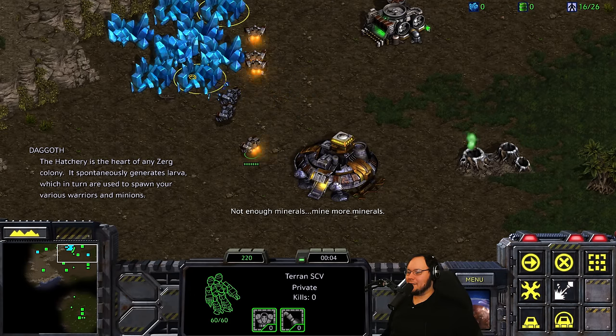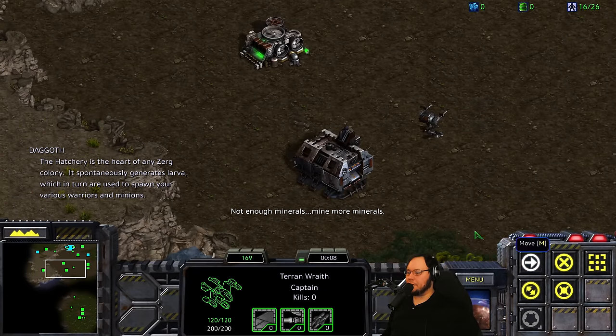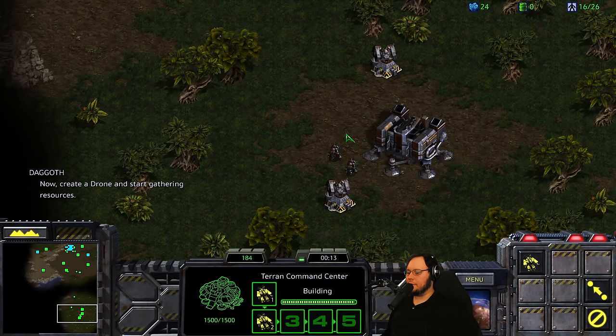Okay, some of these guys mining. Let's take stock of what we have. We got a Wraith, we got a missile turret. Goliath on that, and some stuff over here, cool.